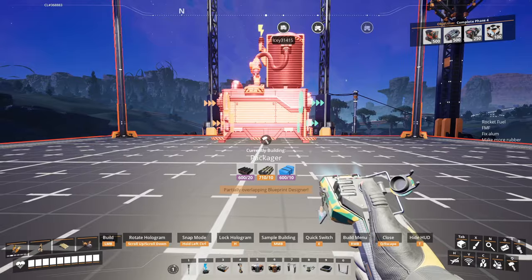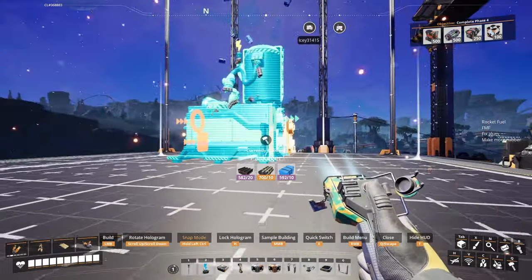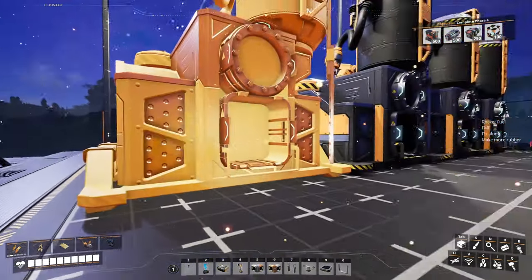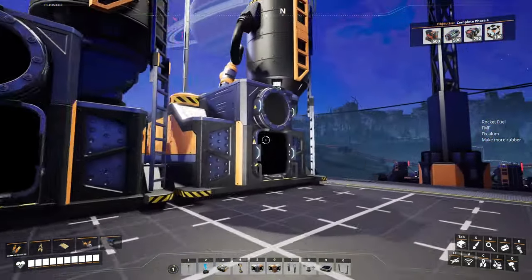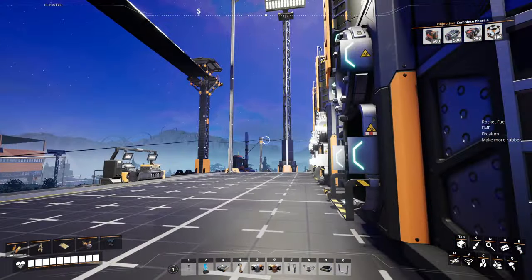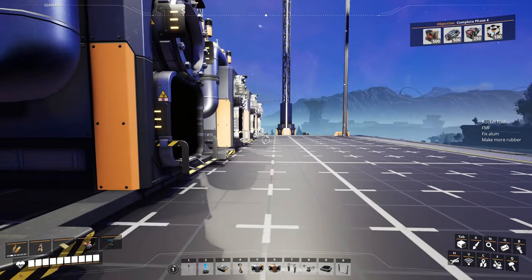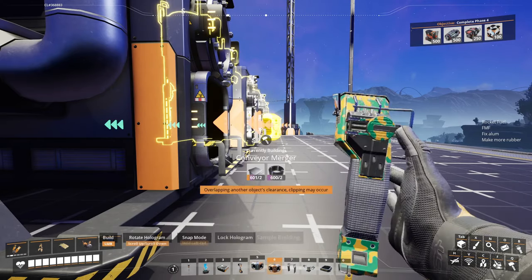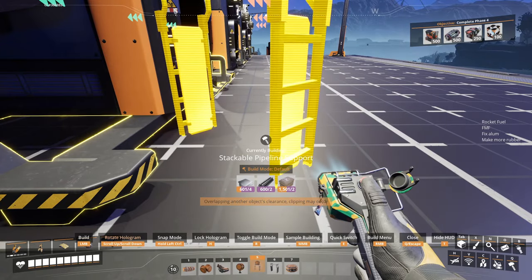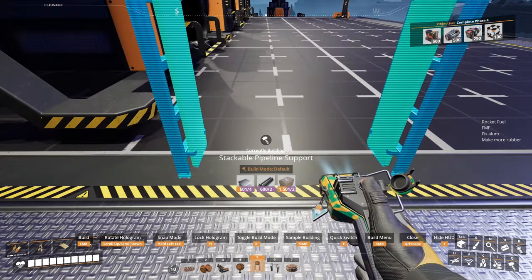They do need to be all the way up against the edge because, like constructors, they are exactly one foundation wide. So you can see here we're using up all of our space. Thankfully everything fits pretty well with these. There is a smidgen of clipping with the mergers and splitters onto the pipe.